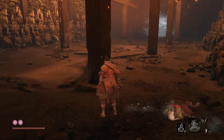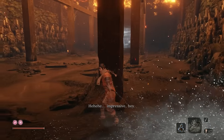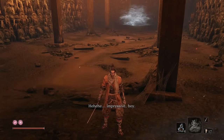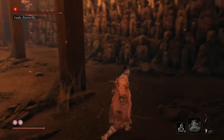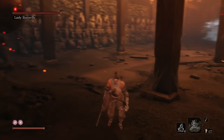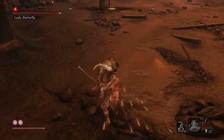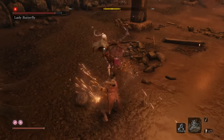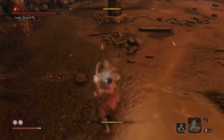Another useful bit of advice: when you first take away her first health bar and she disappears, wait near the back area. She usually appears in this spot. If you can hit her a few times, you can stop the first set of illusions and get some free hits in too. Teach the old woman the meaning of ninja abilities — ninja quickness.